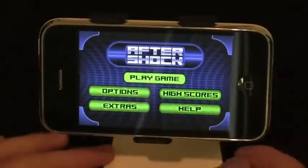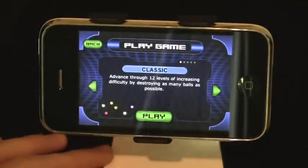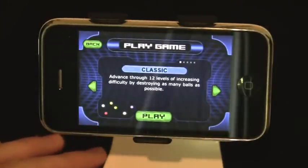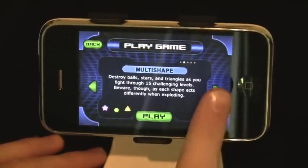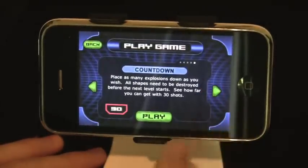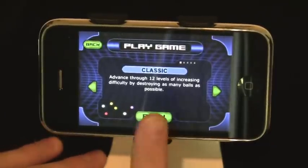The point of Aftershock is really quite simple. There are five types of gameplay — two come with the original game, and the remaining three you pay extra for. The first two come for 99 cents, and the remaining three — Times, Single Life, and Countdown — come as an additional add-on pack for another 99 cents.